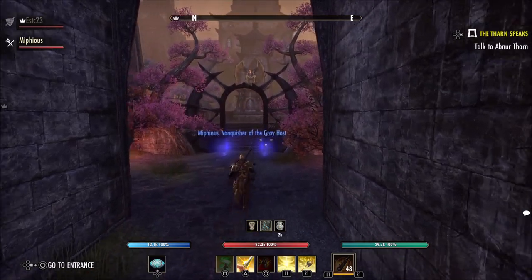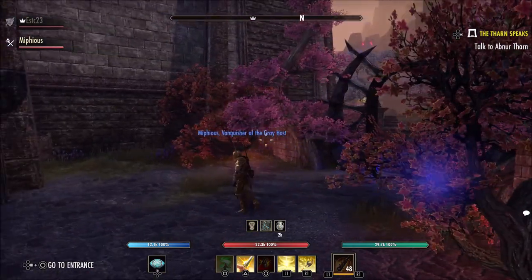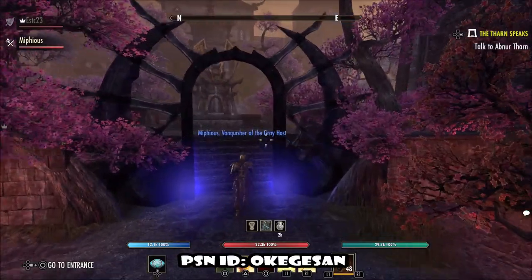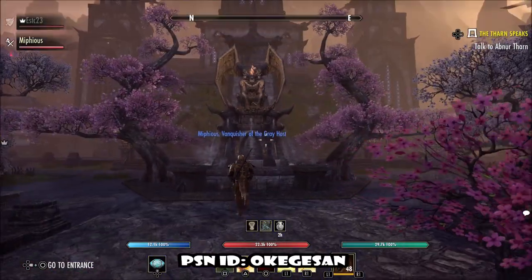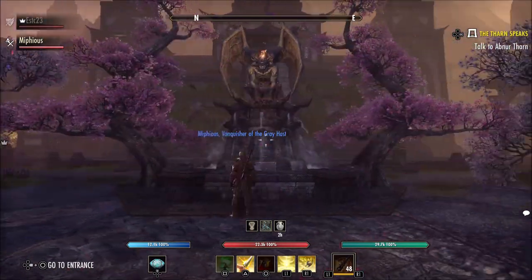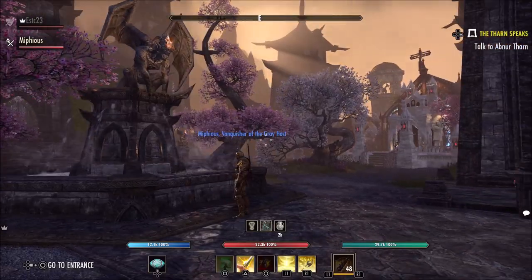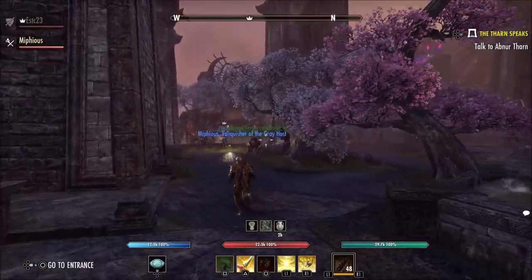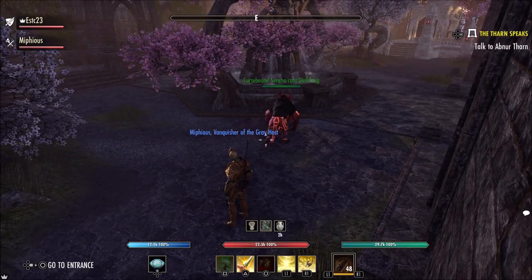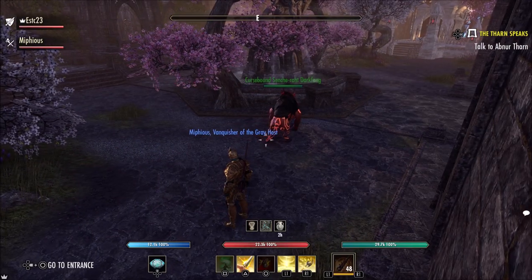As he walks through the gateway you already see that Daedric-style doorway or gateway, which is really nice. Then you've got a bunch of these really dark purpley trees which fit the theme very well. Even that gargoyle there on that fountain - I'm not sure if that's there when you buy it, but pretty sure he put it in there.